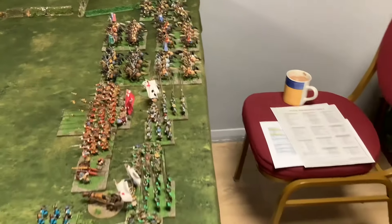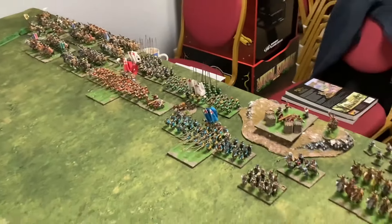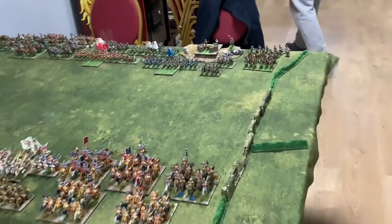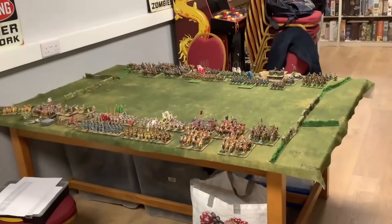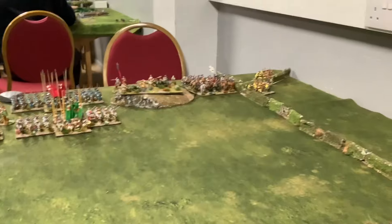It doesn't give us enough to do the campaign battle in the To Kill a King book for Cheriton. It means that we're about four cavalry regiments down, and possibly a pike or two and musket unit. Turn one for John and the Royalists.